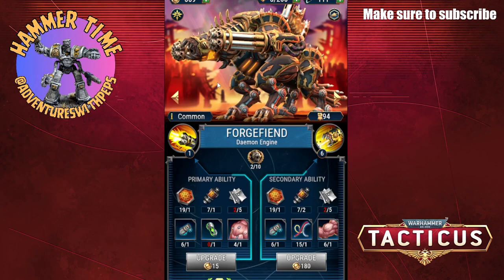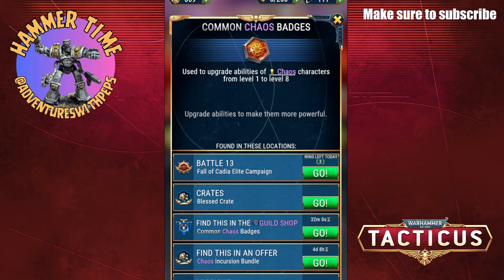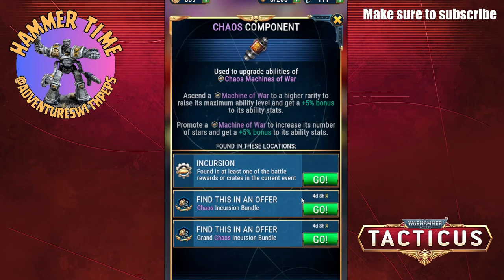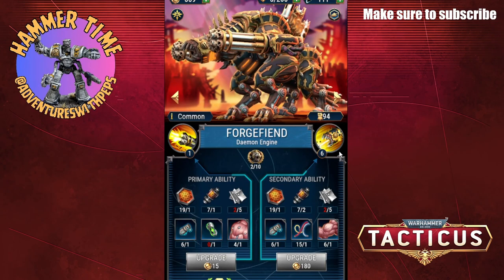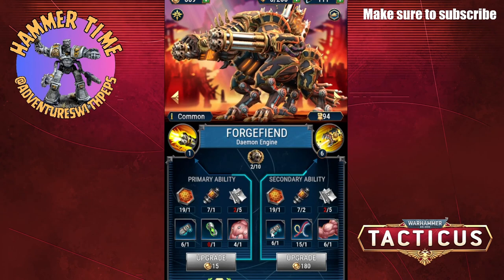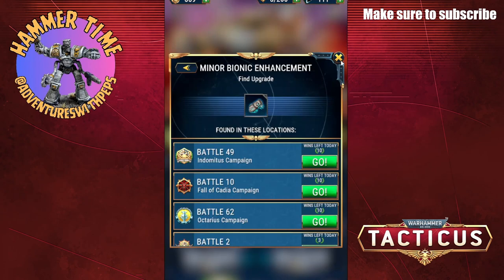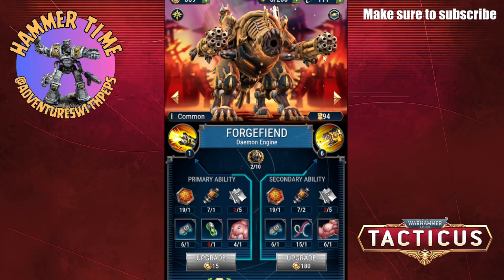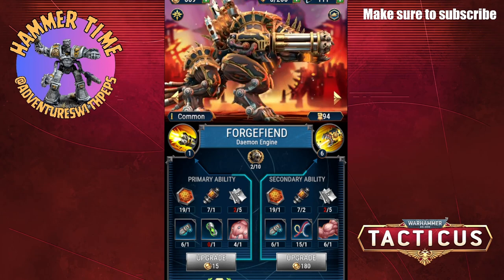So those are its power-ups and as you can see it takes a lot of stuff. Not only do you need common chaos badges — that's going to change as we go along — you also need chaos components, scrap, bionic parts, wires, and muscles. Same on both sides, so it's going to be expensive to keep upgrading. I don't have a lot of resources at the moment, but it's fun to have.